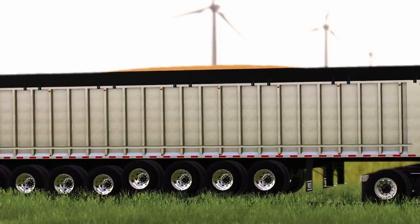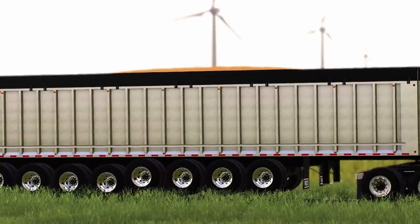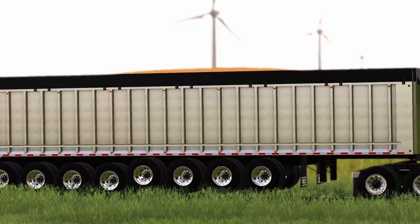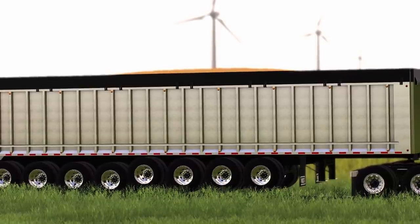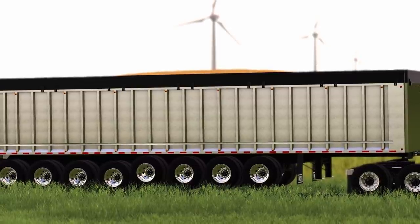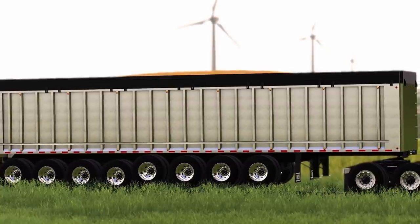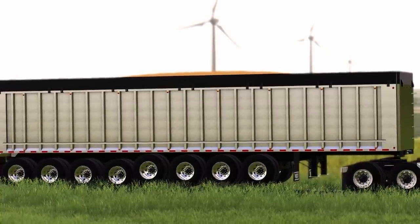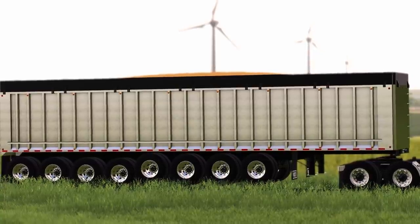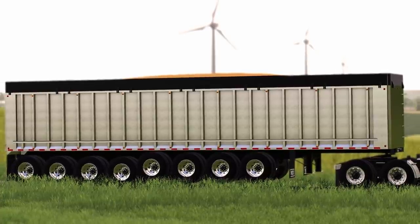Another very exciting mod - the West EP Dump Pack. Stats: 48 foot long, 3,700 cubic feet, 105,000 liter capacity. This thing is going to be the biggest trailer in the game, with up to eight axles of pure Michigan. This is going to go great with Stone Valley, the Millennial Farmer map, Lone Oak, and all those good American maps. Cannot wait for this.